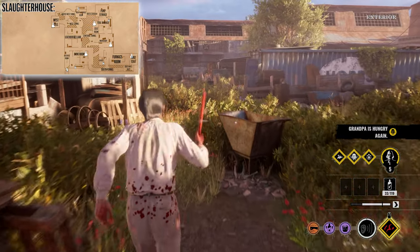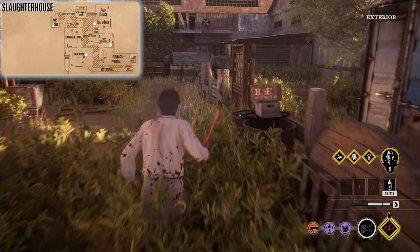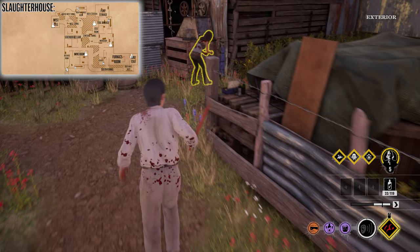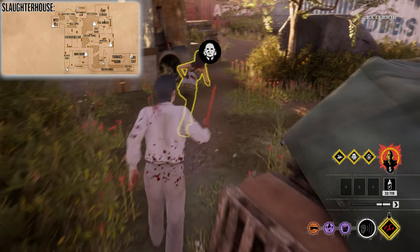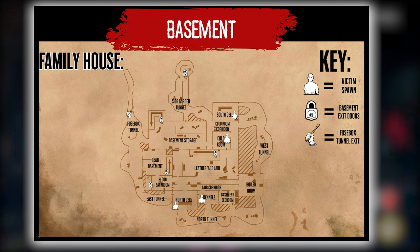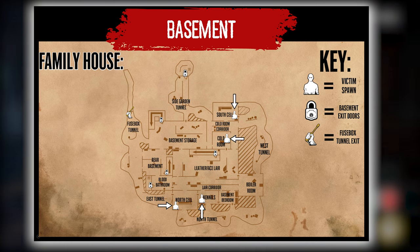These map guides will make a lot more sense as you become more familiar with the game, and having a map pulled up while you play can really help you learn each location and the possible routes to take. Let's jump over to our next map, The Family House. This can be a bit of a confusing basement layout due to some crowded rooms and twists and turns. For this map, victims can spawn in the South Cell, Cold Room, Kennels, and the North Cell.